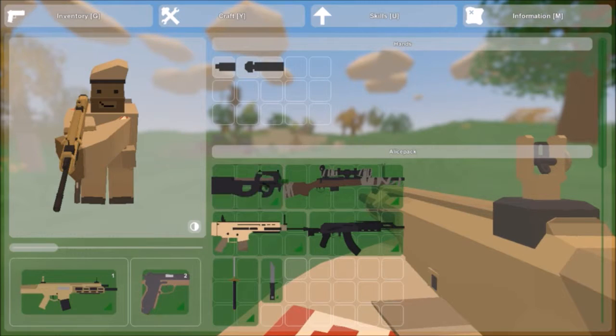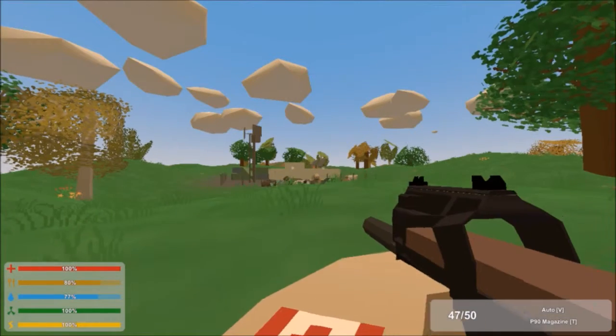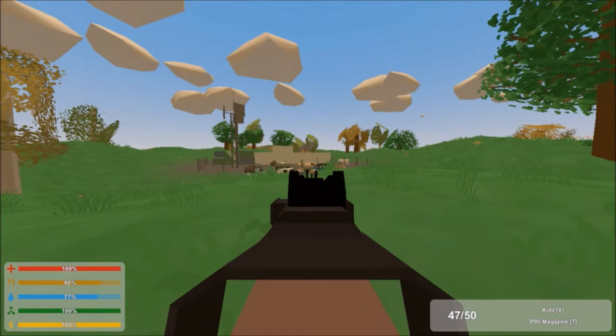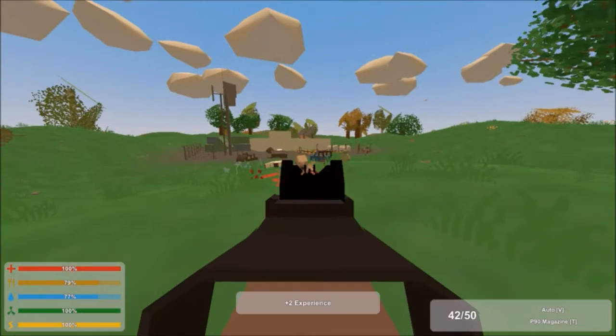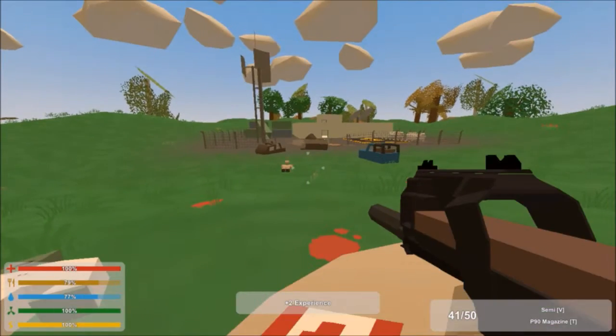Next we have the P90, which is pretty fast shooting. Has a large magazine, can also do semi and auto. It came out right there — shoot him right in the head.